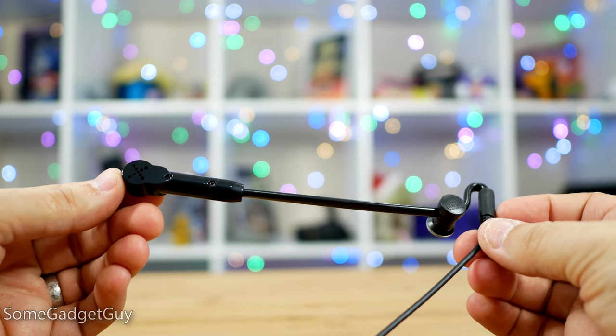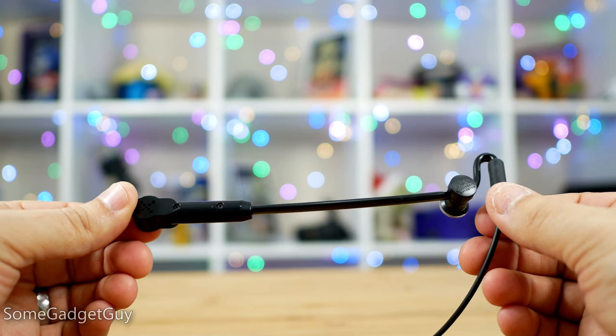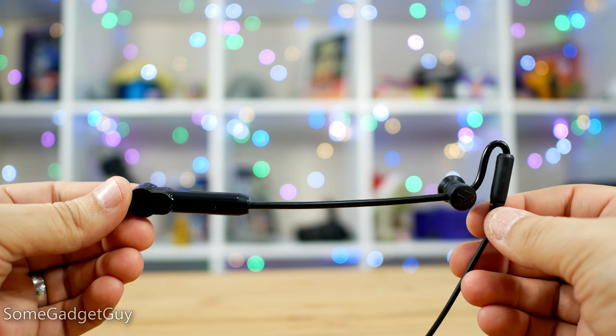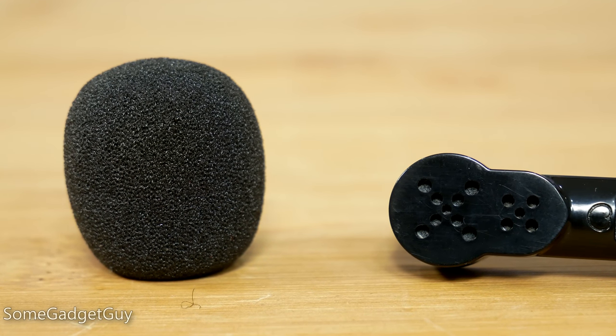The kit also comes with cable sleeves to help you keep everything tidy. The boom arm is nicely flexible for adjusting the fit to your face, with a foam windsock to help reduce the creeper heavy breathing mic impact sound. You know who you are — mouth breathers, nose whistlers, you filthy, filthy animals.